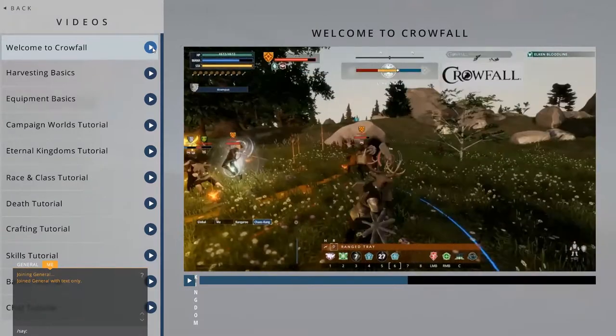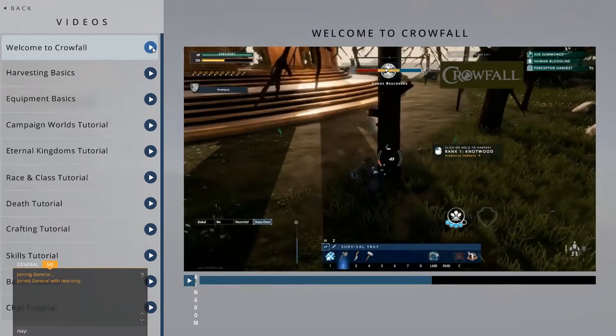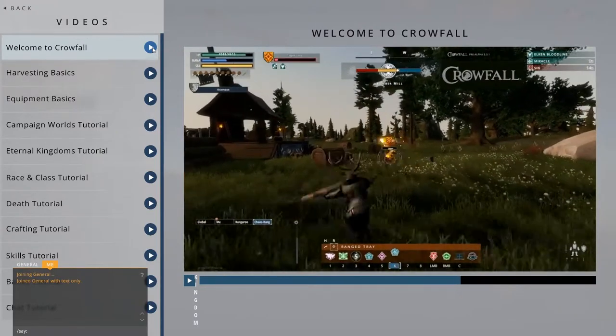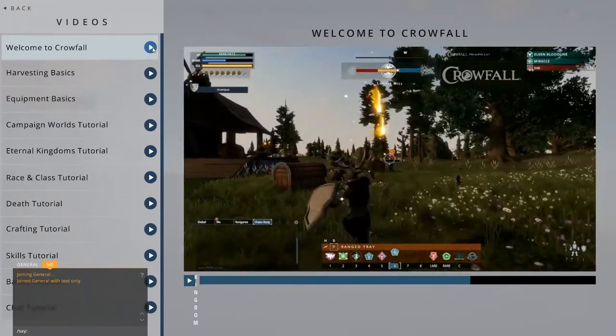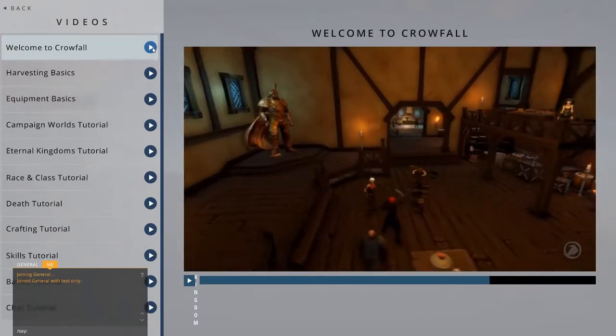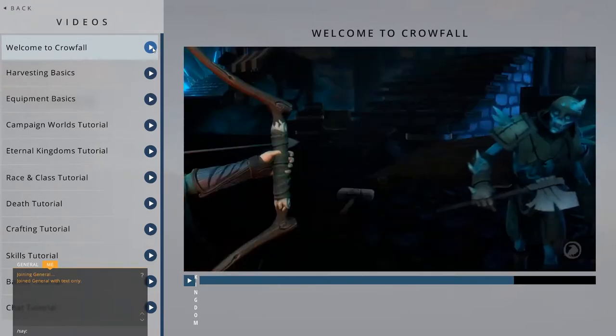What is there to do in Crowfall? You could become a harvester who goes out into the world to gather resources for your fellow players. You could craft legendary weapons, armor, and vessels, or use that handcrafted equipment to slay your opponents on the battlefield. You can make friends, forge political alliances, and force your rivals to bend the knee.